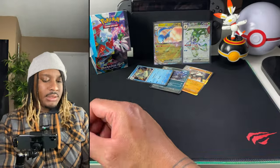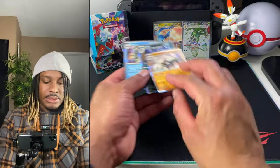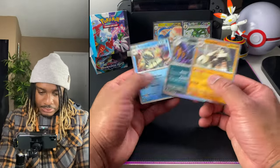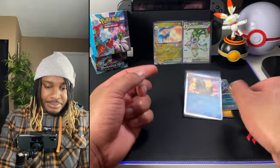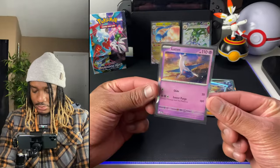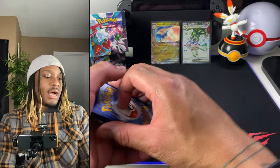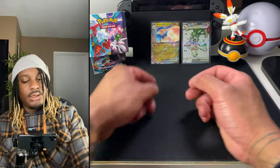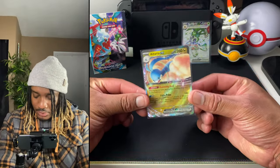So we went two for six overall. Obviously you get a holo in every pack, so that's always there. That's a cool little one right there — also decent. It seems like there's going to come a point where we're just going to start tossing holos across the room like they're nothing. But we did get one EX.